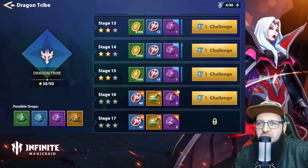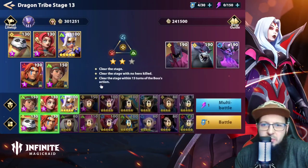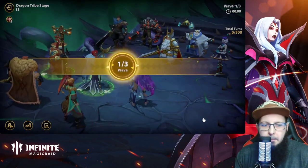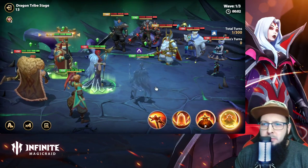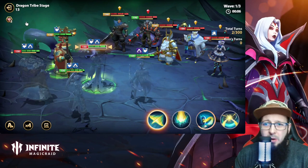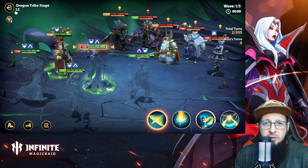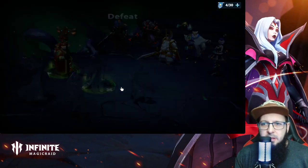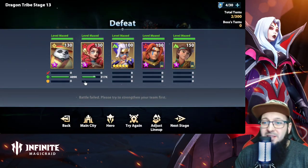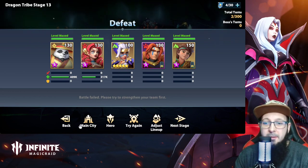I'm going to show you guys right now on faction abyss floor 13. So only Paulin used his skill, then it was Vera's turn — let's see. Vera did some nice healing just with her passive, by doing nothing, literally, with Paulin.